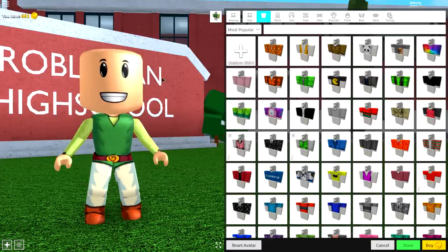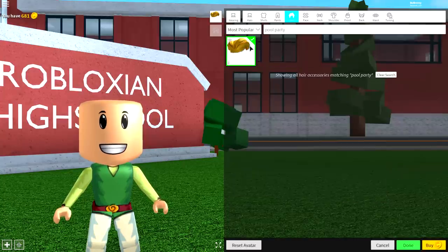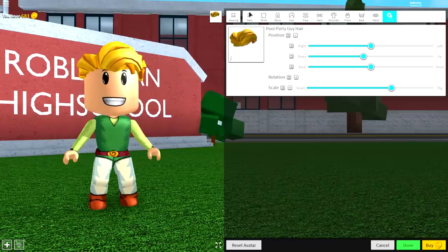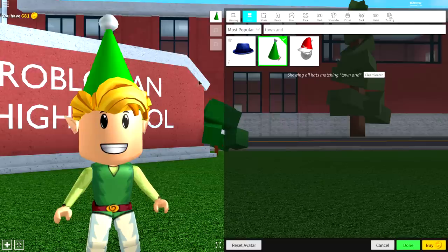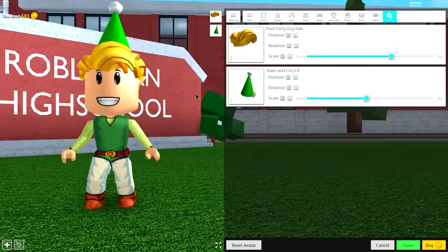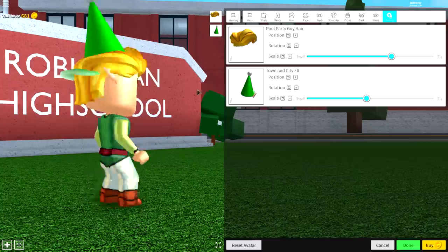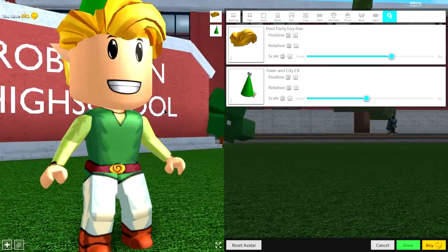Next guys, we need to give him that blonde hair that he has, so come to the hair selection. The best thing we can equip is called the Pool Party Guy Hair — just search 'pool party', equip this hair, come to tuning, and bring the position of it down so that it just sits over the eyebrows like that. Next, equip a hat known as the Town and City Elf — just like this, and you will see this hat even comes with ears. Come to tuning and make it smaller just like that. Make sure you can still see the ears poking out — if you can, you've done a good job. It's a bit annoying that it has the cat bit, but I guess it just makes him a cooler Link or something like that.